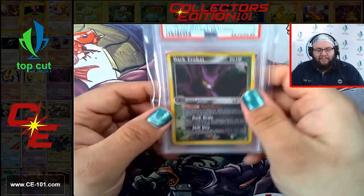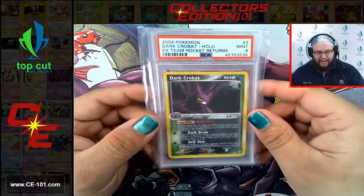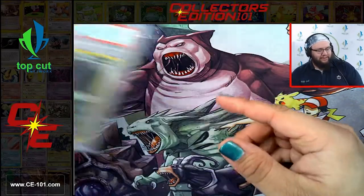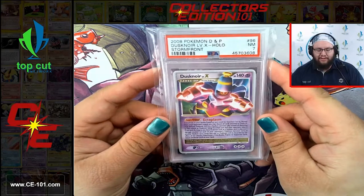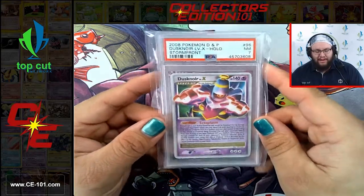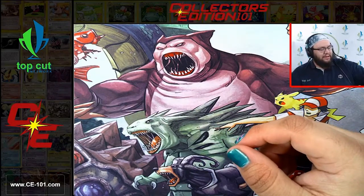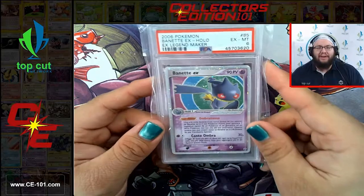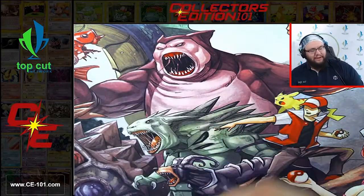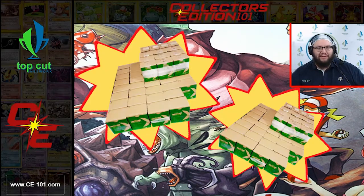We're going to start off with the first couple cards. We have a Darkrobat Hollow at a beautiful PSA 9. Next up, we have Dusknoor from Stormfront, Near Mint 7. Very nice. Next, Benet EX from EX Legend Maker at a 6. We're going to be speaking through a lot of these today because we have many, many of these to cover.